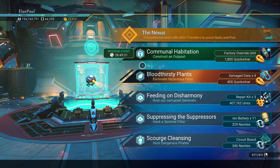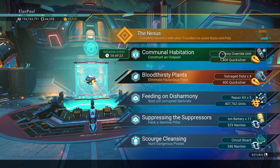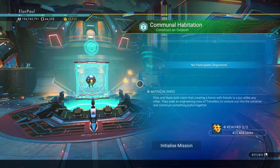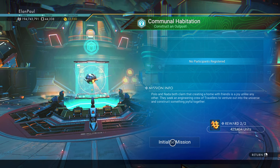Our anomaly mission is Communal Habitation — we've got to construct an outpost. This ought to be interesting because this is my tertiary, my latest new save. We've got 1,800 quicksilver and a factory override unit, which we've all found is pretty much useless at this point, but we'll see how it goes. I could always use the credits reward.